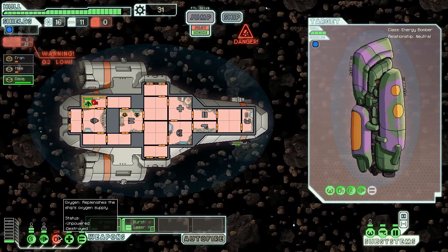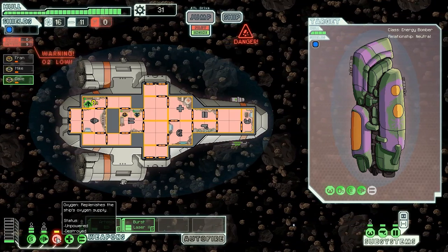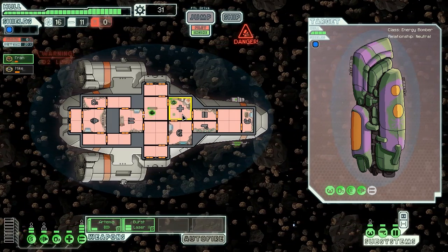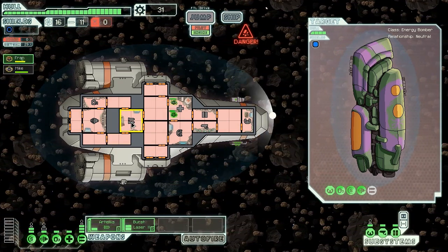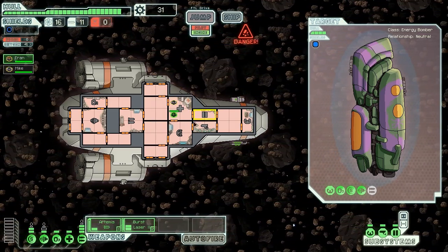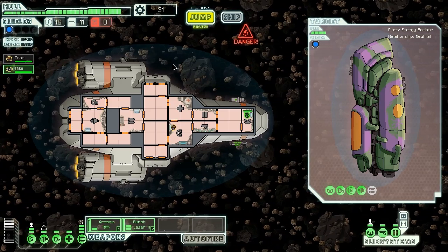Fran's in there taking hits too, but Mike would have been toast for sure. She's fixing the O2 room — good on you Fran, taking one for the team. We've got to get Dave in there now though, oxygen is down to 29. Dave keeps repairing until the chamber turns yellow — fantastic, good job! Oh no, we've just lost Dave. Fran and Mike, get into the med bay. We're one crew member down — this is not looking good.